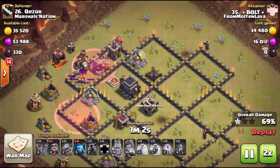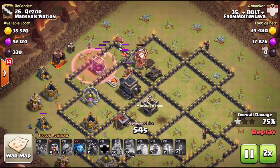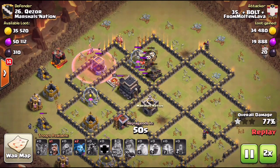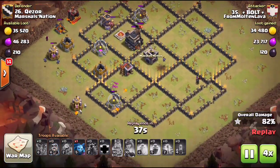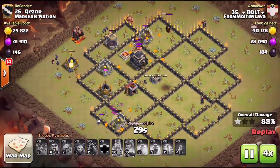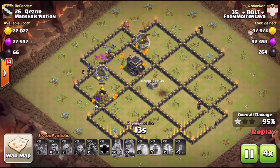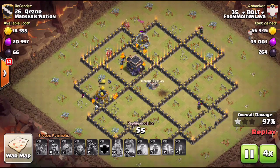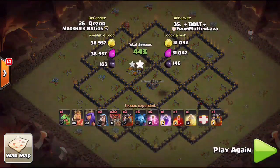That hound is tanking for the point defenses from these archer towers, completely wrecking the base. He still has one more haste spell and the hound is still out in front. The expo is the last defense to go down — nothing but cleanup at this point. He saved a few minions and a wizard for the cleanup, and still has plenty of pups as well. Very, very nicely done hitting those odd air defense layouts.